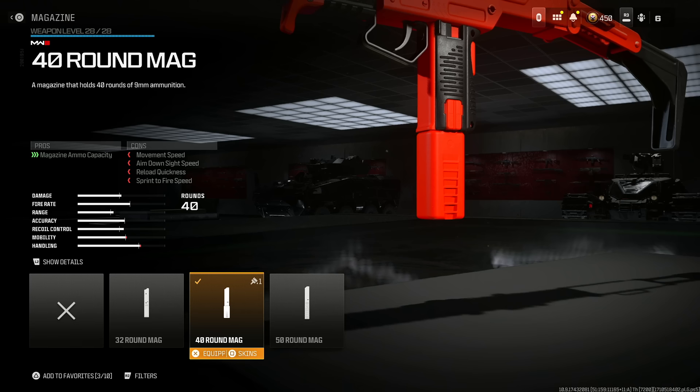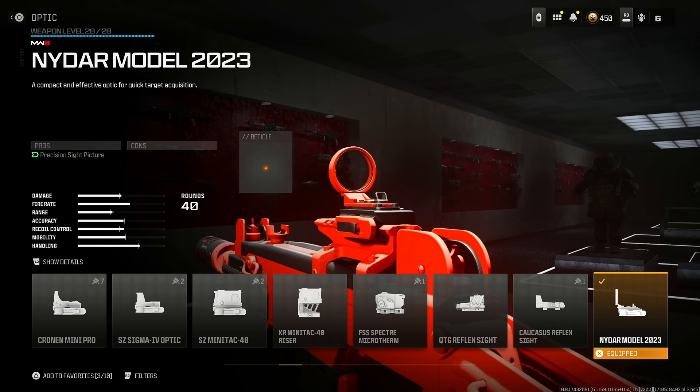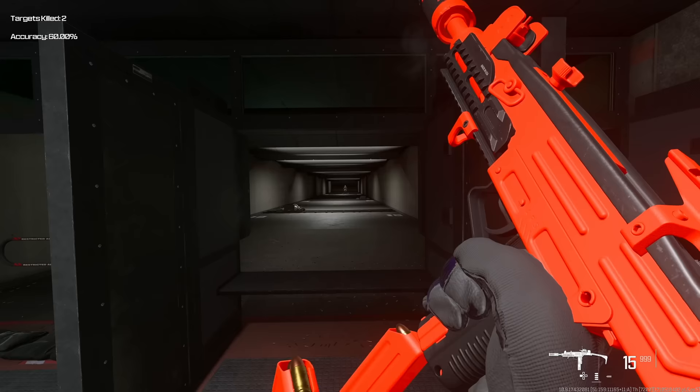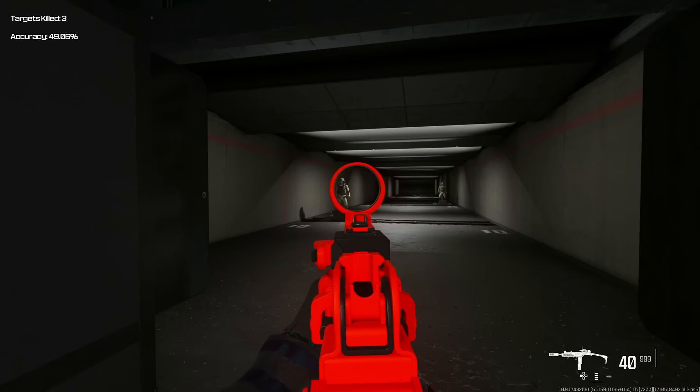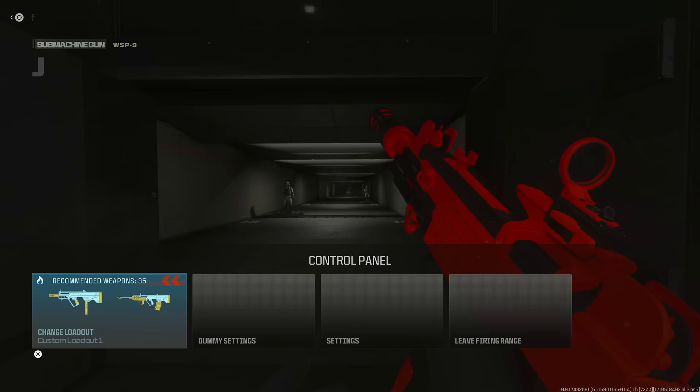I chose a 40-round mag — some people can choose 50, it's completely up to you. I just don't think 50 is necessary, but feel free. The last attachment is the Niter Model 2023 — this is just personal preference; if you want to use iron sights, throw another attachment on instead. The WASP 9 is honestly one of the best SMGs in the game. If you can hit your long-range shots despite the initial jump, it's lethal at every range. Make sure you have this class down — and let me know which class is your favorite in this video.